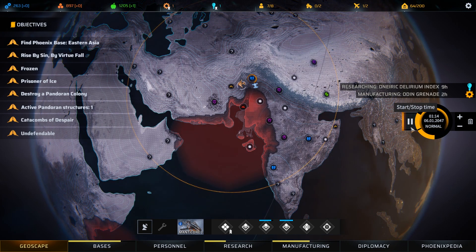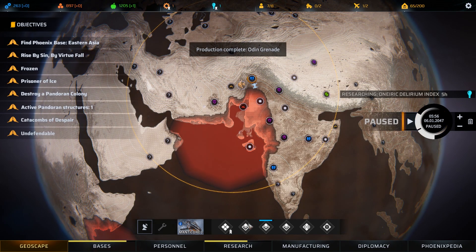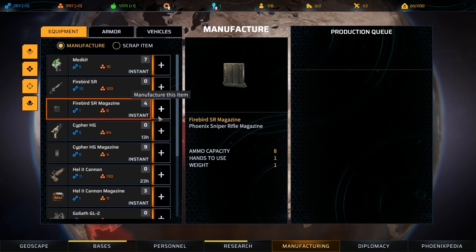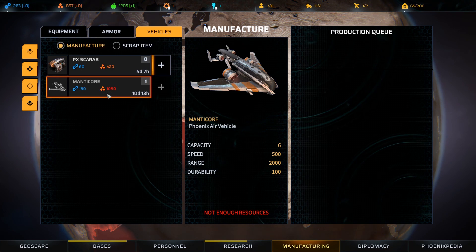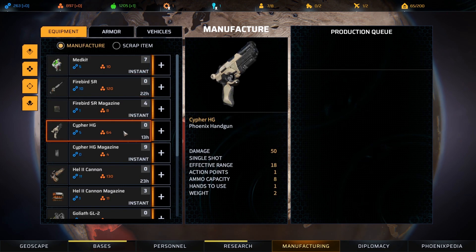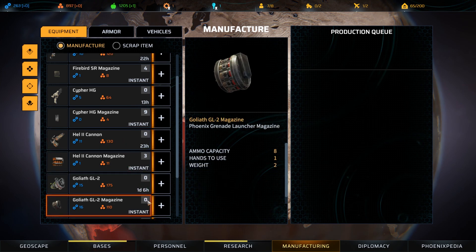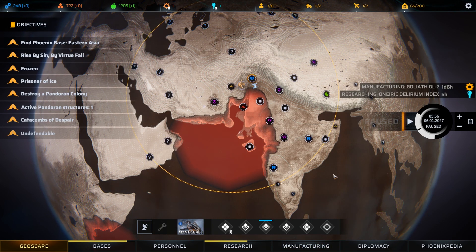We're going to unpause here and let the soldiers on the Manticore heal up. In the meantime, is there anything that we could be manufacturing? We can manufacture Scarabs. We don't have the resources to manufacture another aircraft, but I intend to try and steal one from New Jericho anyway. I don't think we're particularly short of anything else. It may well be worth getting something like a Goliath grenade launcher - let's get one of those in production because it can be really really useful.